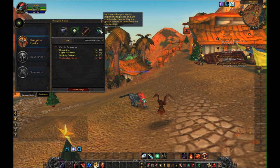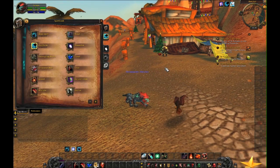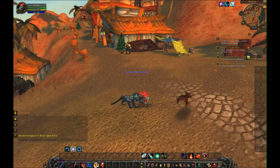The 'experienced player' indicator means you are comfortable instructing the group on how to overcome the encounters. I've never specifically been very good at the Dead Mines, so I'm not going to hit that. Down here you want to hit Find Group and it'll put you in the queue.